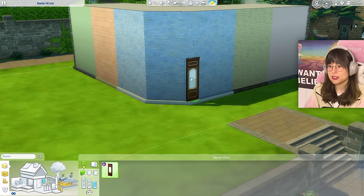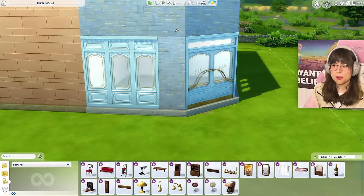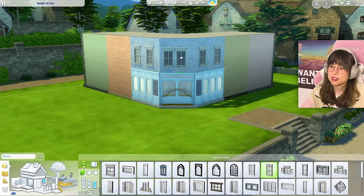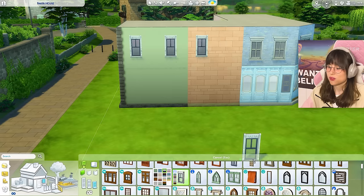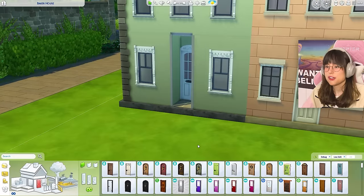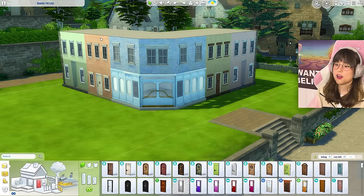For the bakery I'm using the Cozy Bistro Kit - they have a lovely window in blue, and a matching blue door. On the side I'm adding a menu board for contrast. For the upper apartment windows I'm squeezing them together, and using cheaper windows for the other sides to watch the budget. I'm also making a little hole in the wall for a contrasting door, and adding fake skinny columns from debug.